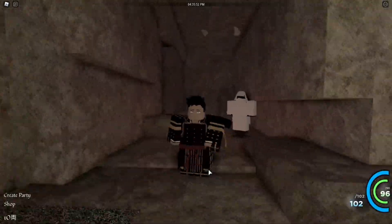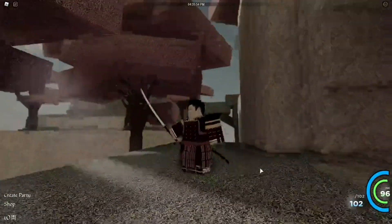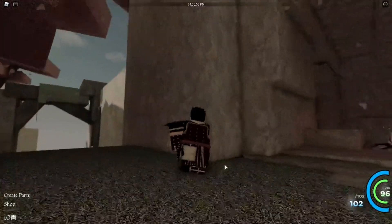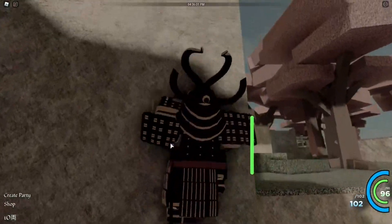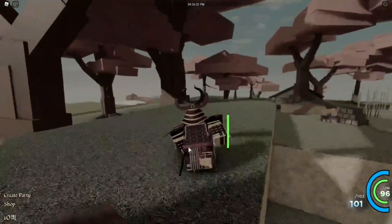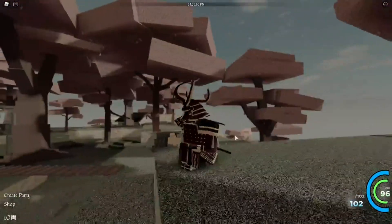A recap from the last episode: we did some assassination missions to unlock the offensive stance, as well as this armor right here. I forgot the exact name of the armor, but this is the helmet if it gives you a better understanding of which armor this actually is. We're gonna try and get one more stance and a different armor by the end of this episode.